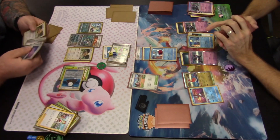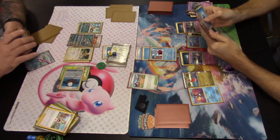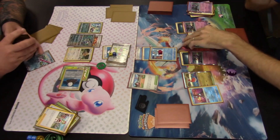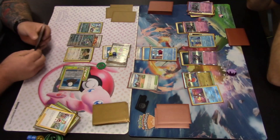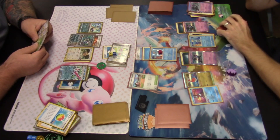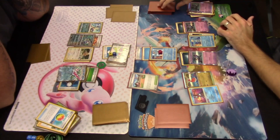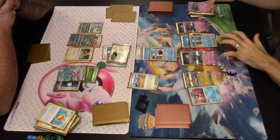Irida is played to search the deck — a Rare Candy was already in hand, so the second copy stays in deck. Tsareena EX is grabbed at minimum to thin resources. Bounsweet evolves into Tsareena EX via Rare Candy on the bench, and a Grass energy is attached to it. That's about all our Tsareena player can put together this turn. They are unparalyzed now, but it is the opponent's turn. A Water energy is attached to the benched Articuno.